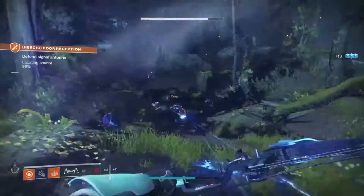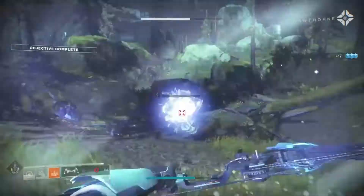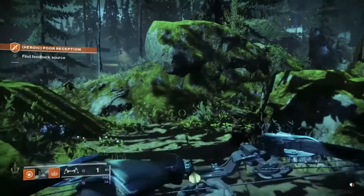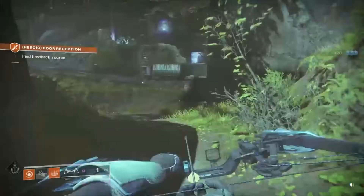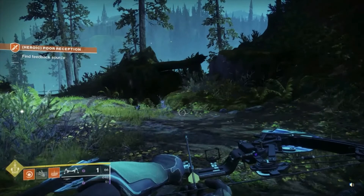I found the source — it's underground, deep underground. That figures, the fallen love dark places. Another cool thing you can do is call your sparrow, which is kind of like the speeder from Star Wars — please don't copyright me for saying that. To do that, press the middle pad on your controller and press Square to summon your vehicle.